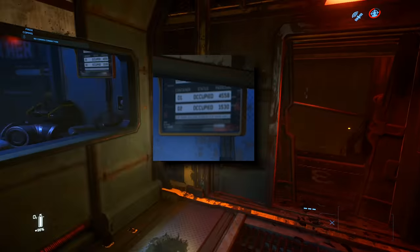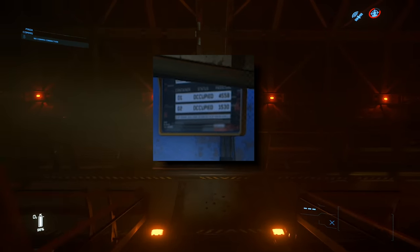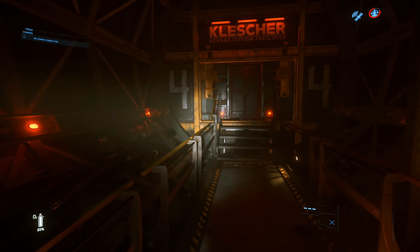I just want to quickly point out that the numbers in that blue room are significant — you use them to unlock a rover when we get out.